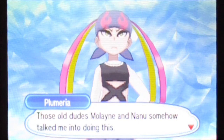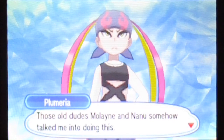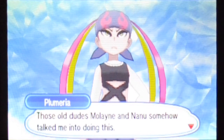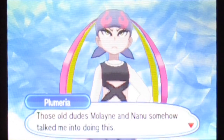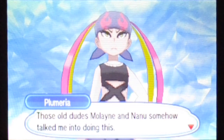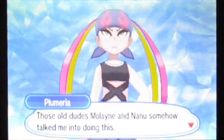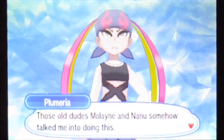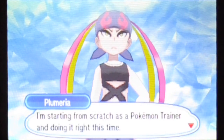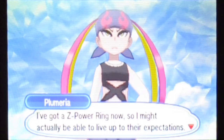So I see I'm actually facing Plumeria this time, not Tristan. I did this test on my Ultra Moon game before. I kind of wondered if I could do this trick, and I can — so I'm gonna do it. I don't want to spend another half an hour for each Elite Four run to get back to this point. I mean, I get some extra money out of it, but I'd rather be efficient. Anyway, it's Plumeria time! This old dude — Molayne and Nanu — somehow taught me into doing this.